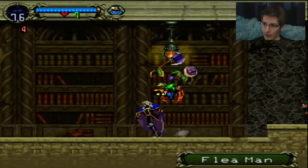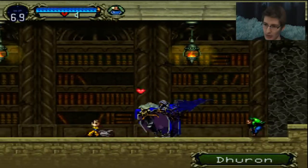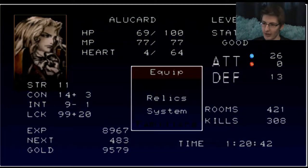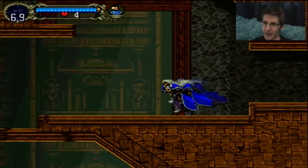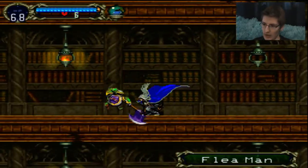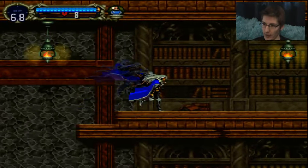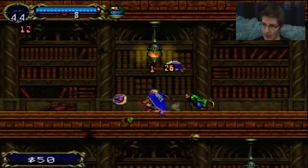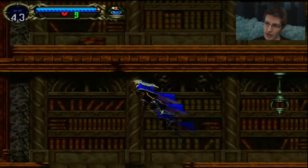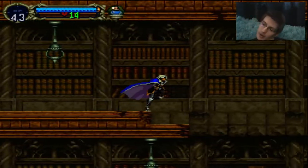Now that I have the double jump and the mist, I can get the bat, and I'm very pumped for that. The only thing worse than flea men is an armored flea man with extra battle power. I'm out, I hate those. My health is at 69. The thing about it here is you need the double jump to do anything - it's not an option. I slept on my neck wrong, dude.